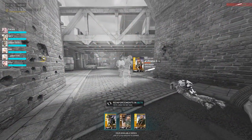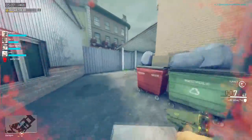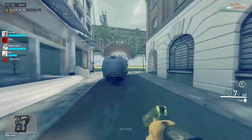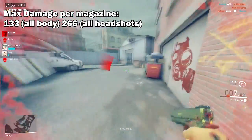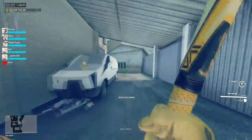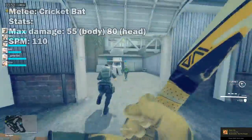Instead, keep this as a spammable weapon you whip out only when you're in a duel and your primary runs out of bullets in the magazine. The maximum damage you'll do with the pistol if you land all shots at maximum damage range is 133 for all body shots, or 266 for all headshots. Last but not least is the Cricket Bat, the melee weapon for the loadout. It does 55 damage per swing at a rate of 110 swings per minute.